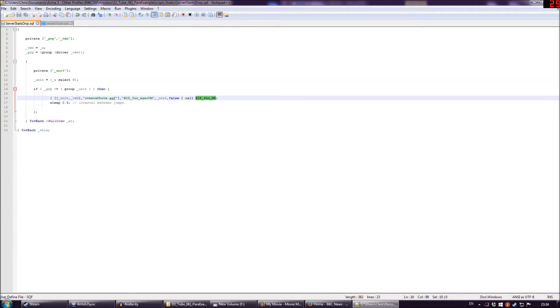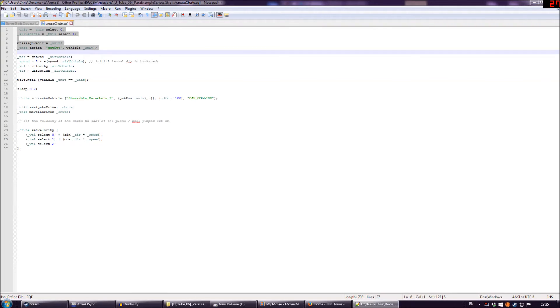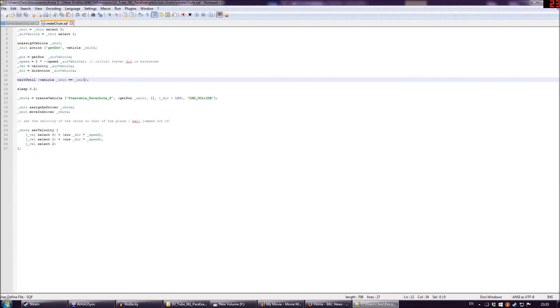That's done through BisPhunk multiplayer. In the slot here, you'll usually see the word true or false, but you can also use objects — that will run the script only on the locality, the computer where the unit or object is local to. That's a really useful feature of BisPhunk multiplayer. In this script also, we're getting the interval between the jumps — 0.6 seconds is my default for that, and you can change it if you want.